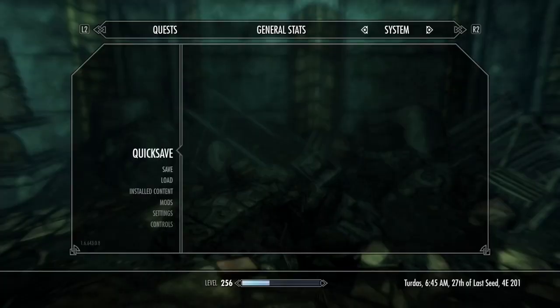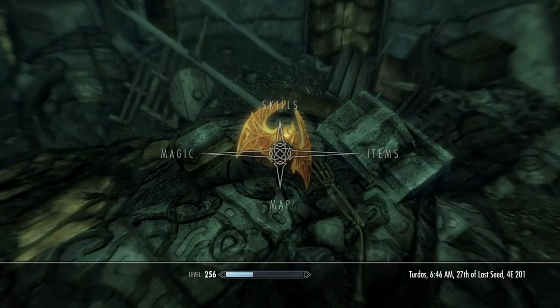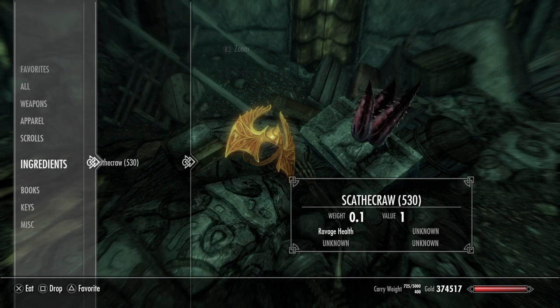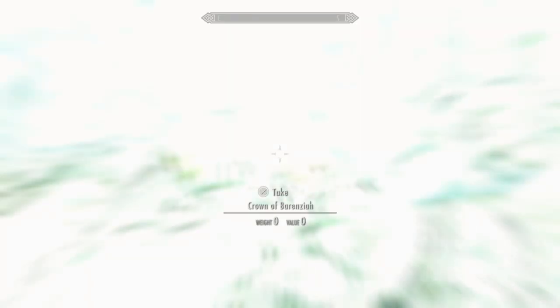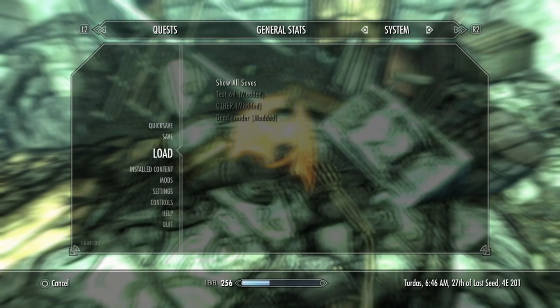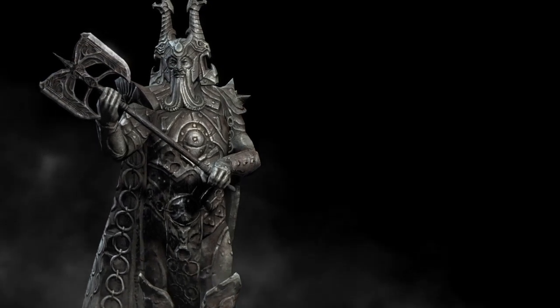Then you're going to want to load the first save, before you picked up the crown. Now that you're back here, walk up to the crown to where you have the take prompt. You're going to set up your dead load — once again check out my other video — but you're going to put on your fortify health and eat your scathecraw. Then create a third save right here just in case you mess it up.